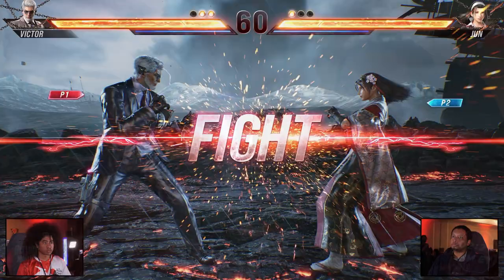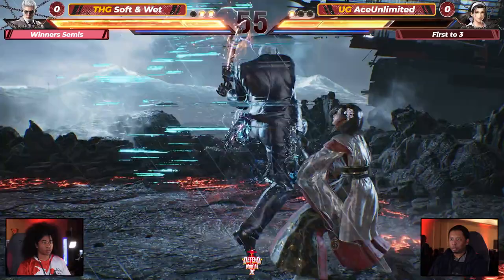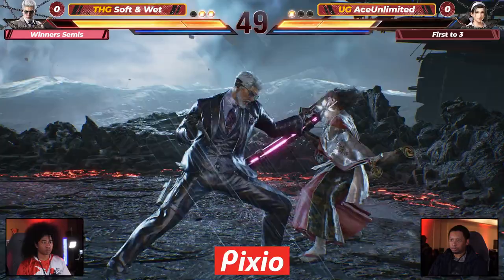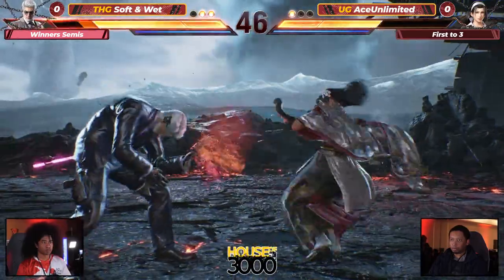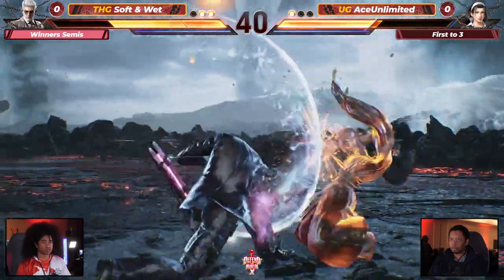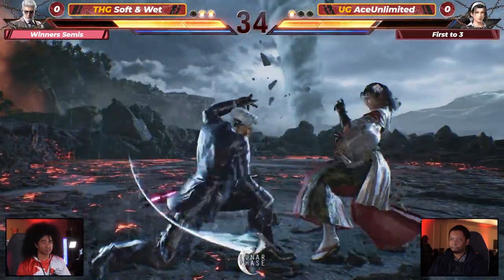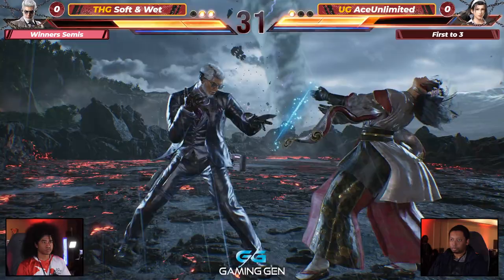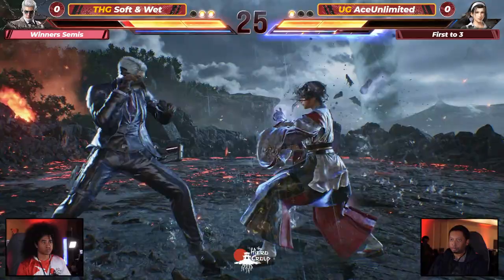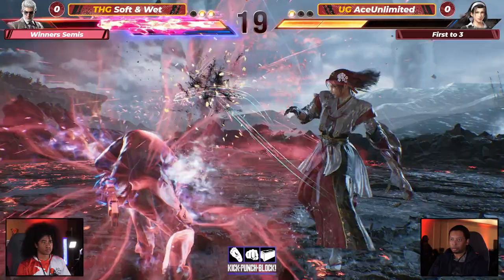Look at the player cams — stone cold killers, dialed and locked all the way in. June can easily come back here, just two combos takes her around, she's gotta start playing the low game. Soft and Wet's defense has been fantastic so far — giving each other respect, playing in the spaces. Be careful with those whips, Victor can take advantage at long range. Ace Unlimited blocking high — just so much damage in quick succession.